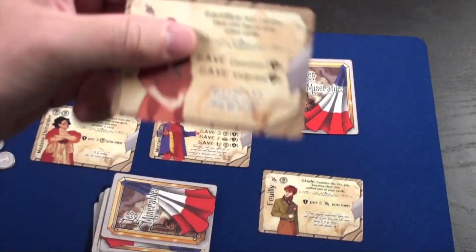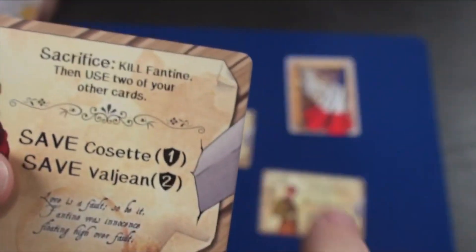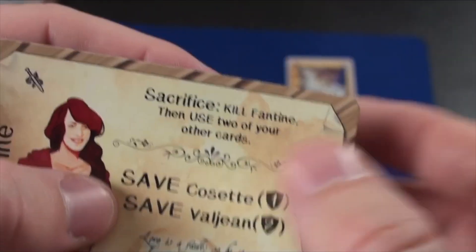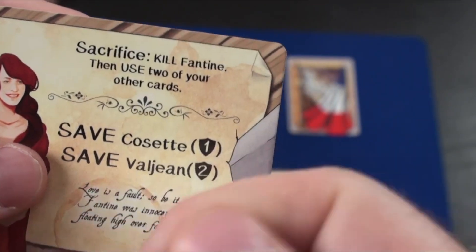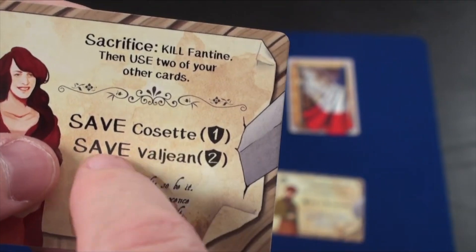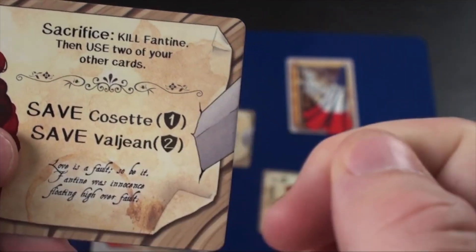Versus some cards that are better off scoring early, like this one — save Cosette and save Valjean. If they're already in the save pile, this is a great card to take because they'll automatically score. Or if you have them in your hand and you control whether they go to the save pile or not. But if somebody sees you pick up this card, and they have Valjean in their hand, they're going to kill Valjean — they're not going to put him in the save pile.